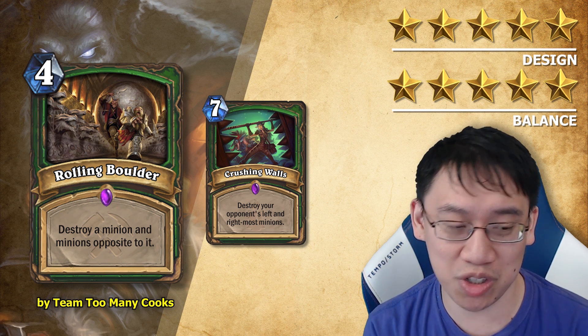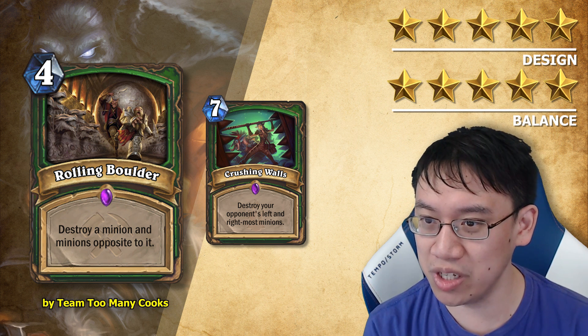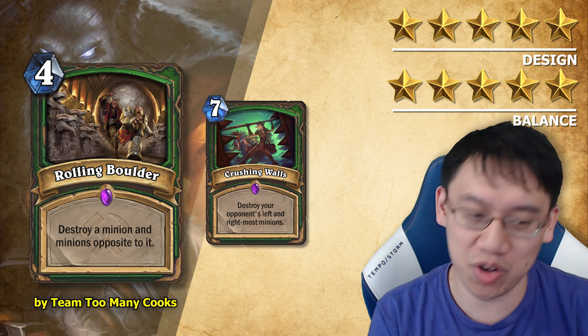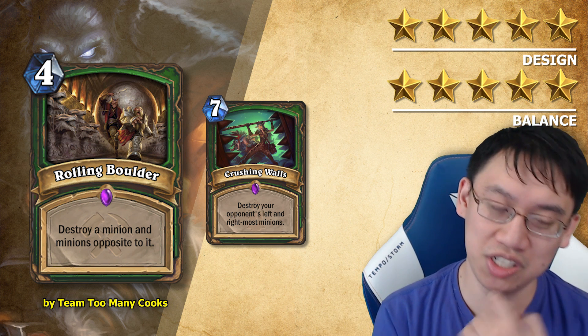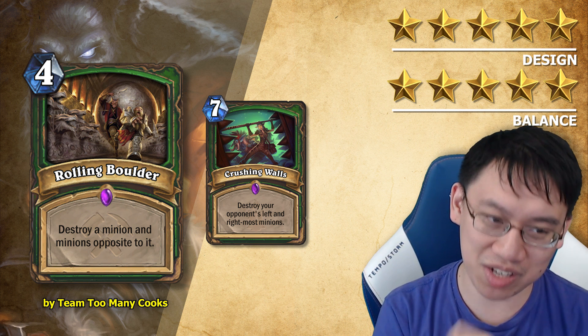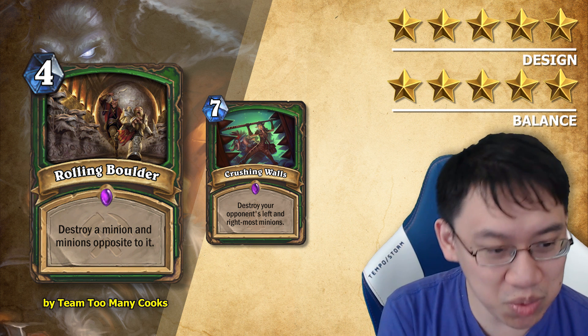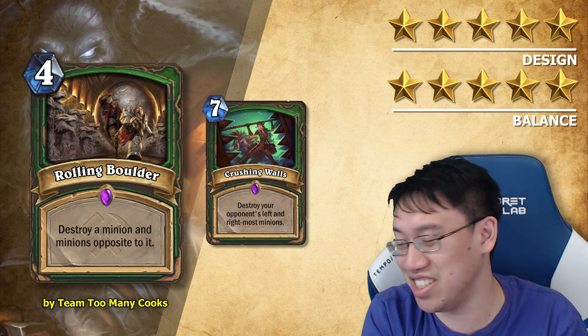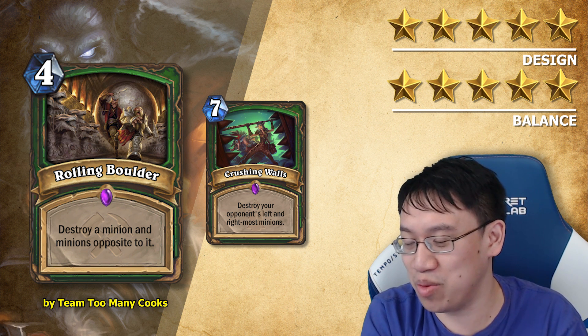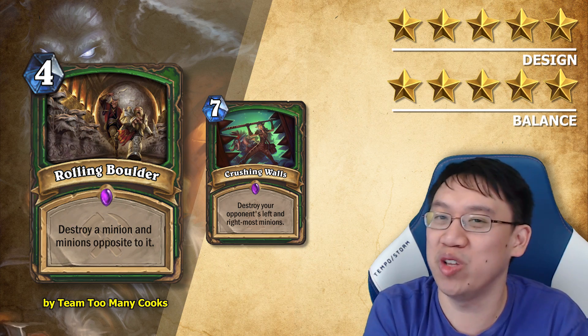Rolling Boulder also has a few modes: you can play it on your own minion, or play it on the far minion from your opponent's side and use it as an Assassinate if you have no minions opposite to it. You can position yourself so that your minion is between two of your opponent's minions, letting you trade your minion for two of theirs — that's really really cool. I do hesitate a little — is the Hunter gonna let their precious little Huffer get in front of a rolling boulder? But I'll let it go.